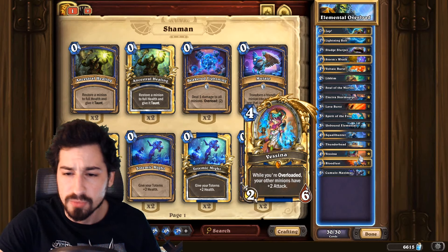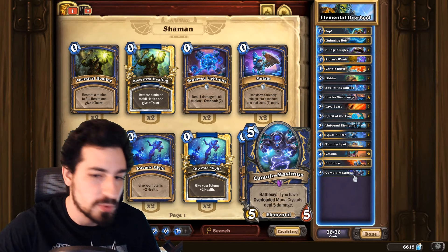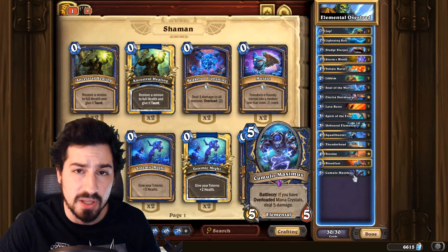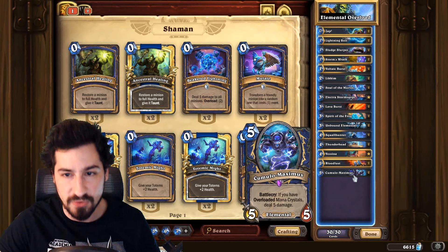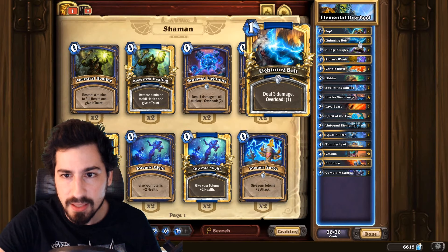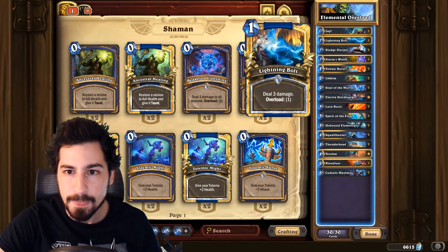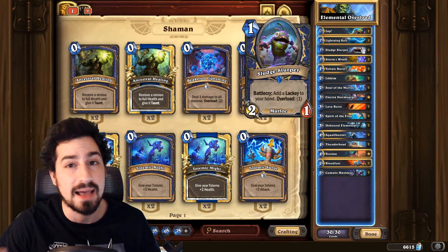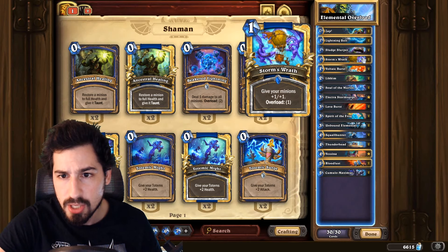Then we have Maximus, one of the new cards — the five mana 5/5: if you're overloaded you can deal five damage to everything including your opponent's face. That's why there's so much overload in the deck. Lightning Bolt is one mana deal three damage overload one — good for going face or killing early game minions. Sludge Slurper is one of the best one-drops in the game: a one mana 2/1 that gets a lackey, and lackeys are good. It also has overload.